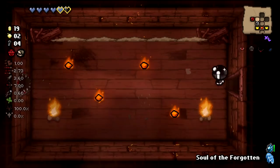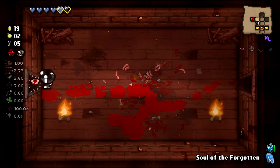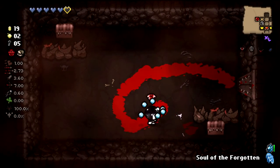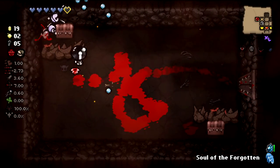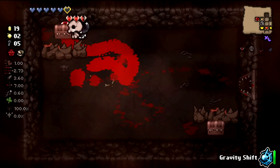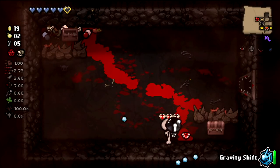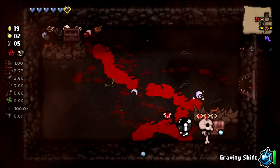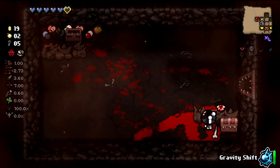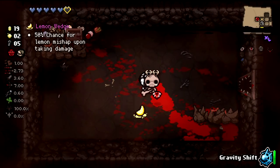It's been a long time since I've heard any Fall Out Boy song. This room's a little weird, but this is a great time to use the Soul of the Forgotten — we're going to use his health to open up this chest which gave me a tears up, which is incredible. Then go open up this chest for me. We get Belly Button for free — 50% chance for Lemon Mishap on taking damage.